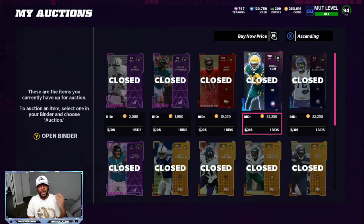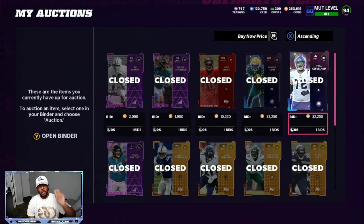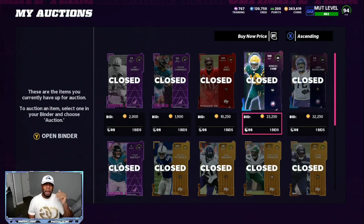If you look at my recent sales, you can see I was making Team Builders: the 88 Randall Cobb selling for 33,000, and the Ezra Cleveland for 32,000. Both Vikings players are going to give you over 30,000 — the Eric Kendricks is going to give you about 36,000. Ezra Cleveland was doing well yesterday at 32,000. So I was making about a 10,000 coin profit on each one of these 88 overall Team Builders.